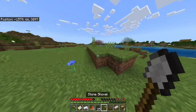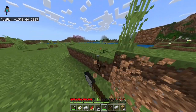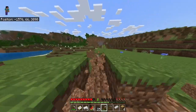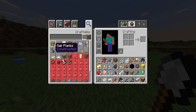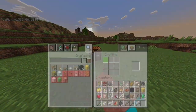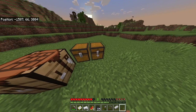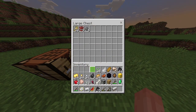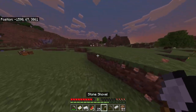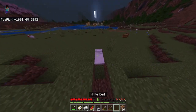First things first, I'm gonna need some trees because I need to make a chest — my inventory was bothering me last episode. Let's start. Now we got the wood for a chest, so let's make a double chest. We're gonna need that double chest for all the stuff we're about to collect while building this house.